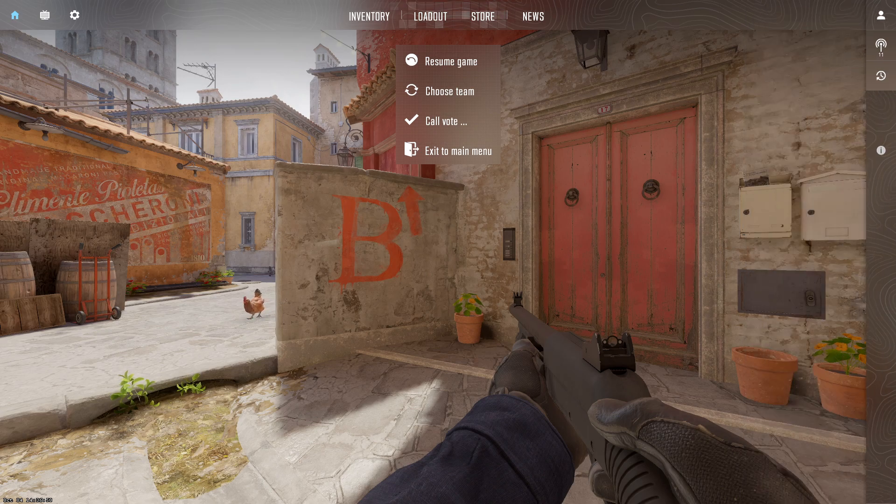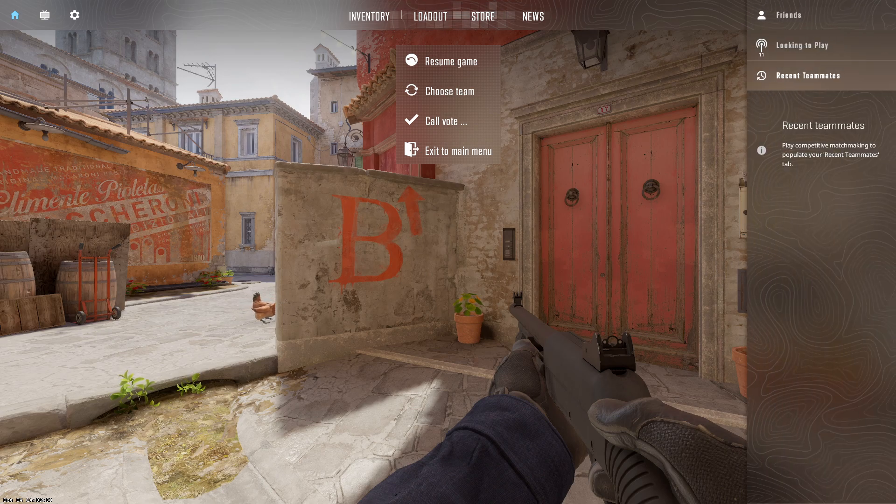Number one, players can assess their individual performance by tracking the amount of damage they inflict on opponents. This information helps them gauge their accuracy, aim, and effectiveness in engagements. Viewing damage numbers allows players to identify where their shots landed and make adjustments to improve their aim. Consistently hitting vital areas like the head can result in faster eliminations.